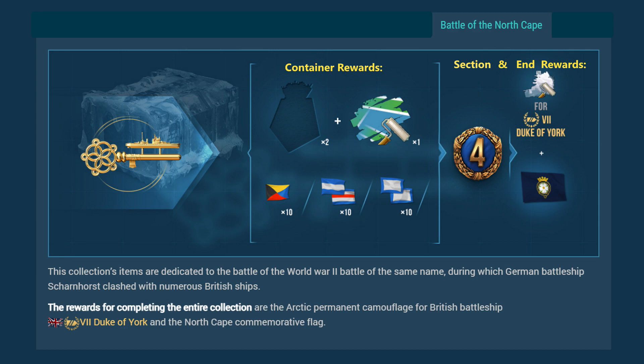The Battle of the North Cape collection is 16 pieces in four parts. Each container gives two items and duplicates are four to one. Each container also grants various consumables, and each stage awards 24 hours of premium time — four days in total. The end reward is the premium Arctic camouflage for the Tier 7 premium ship Duke of York and a commemorative flag.